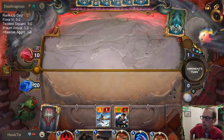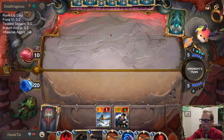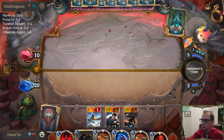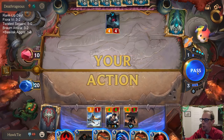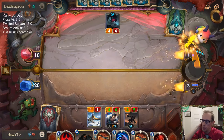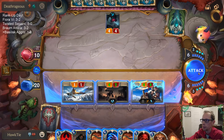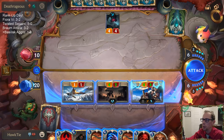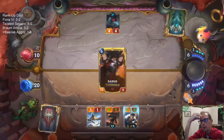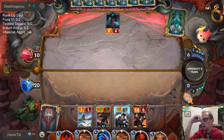We trade a 4-drop for a 3-drop, they take 5 — but they also get to draw a Sea Monster. Why did they pass at first? I should have maybe just gone straight to attacks. How would I get punished for playing Darius? They could have Devour Adepts, but I have Transfusion, so yeah — there's no reason not to play this.